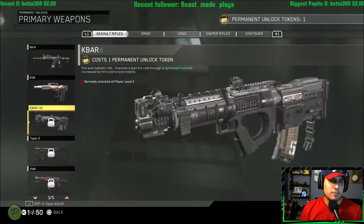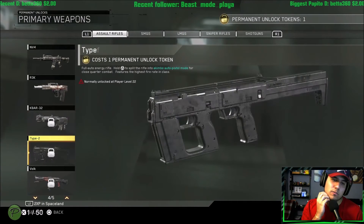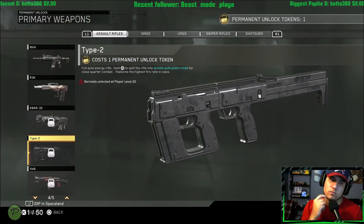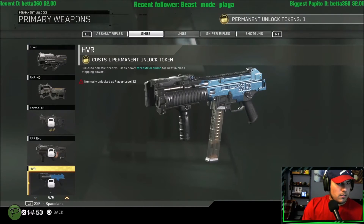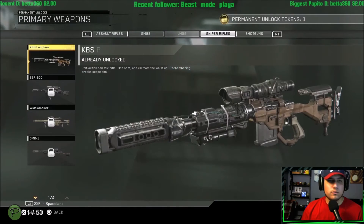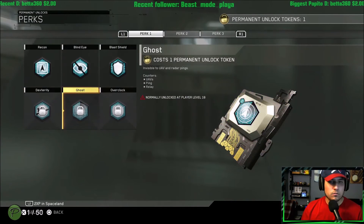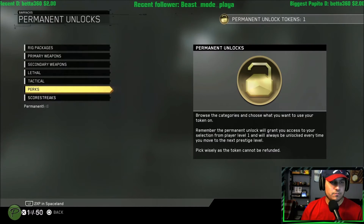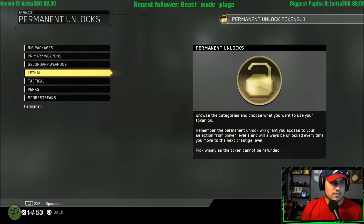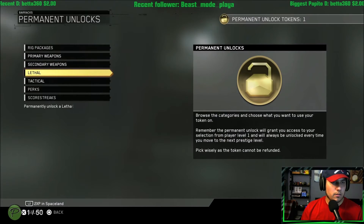You got the primary weapons — you can unlock whatever primary weapon you want. The Vogue is at level 42, I don't really use that much. Type 2 is at 22, I use that more. HVR is at 32. Brawl is already there. I don't really use any of these.